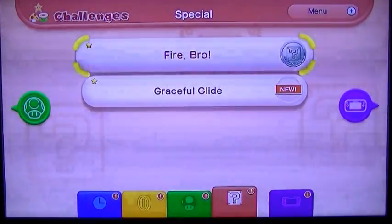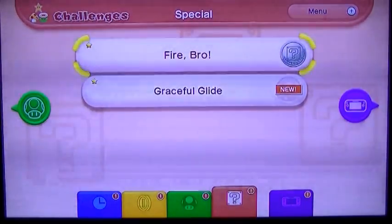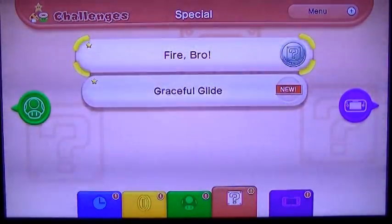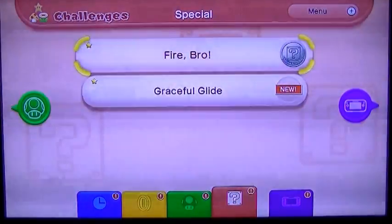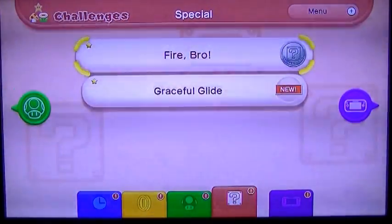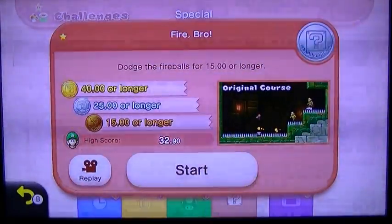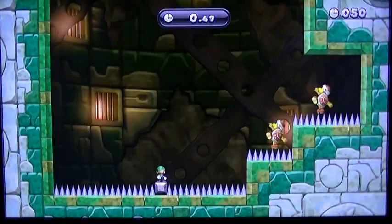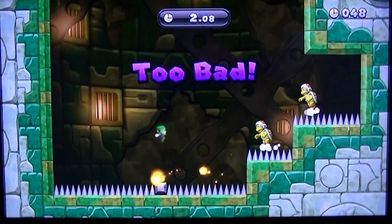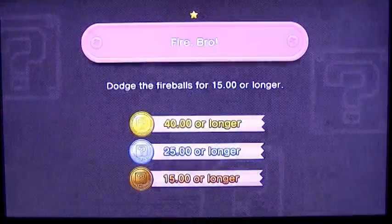On New Super Mario Bros Wii, I showed a level from the eighth world because it was accessible the moment you switched the game on, someone complained, so I've changed the wording slightly. I'm going to go for this challenge here because it's the one I've been practising. The whole point is you've got to avoid the fireballs, so you've basically got to learn what sort of jump to do.